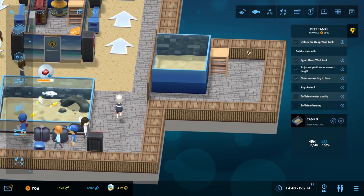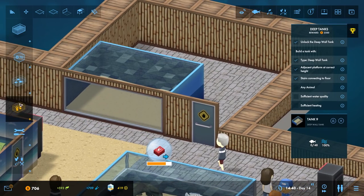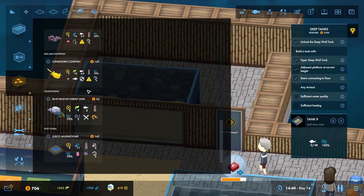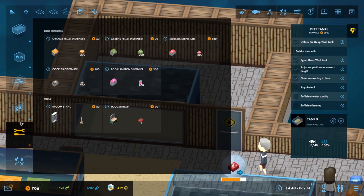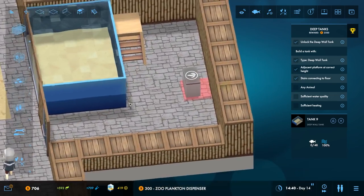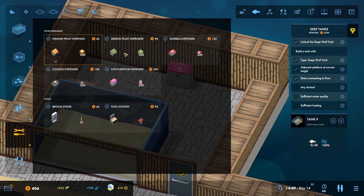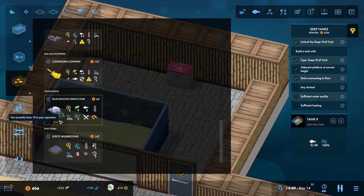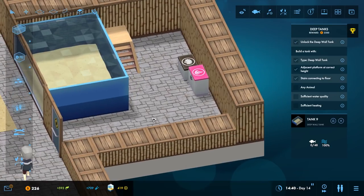There we go — it works because the fish have grown really well. We're still working on this tank though, and we did bite into our cache a little bit. You eat cockles, you don't eat anything, and you eat that. Let's place one of these here, then one of those — we need the black one, yes. Cockles, there we go.